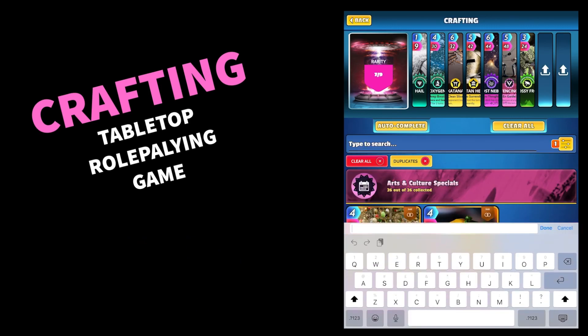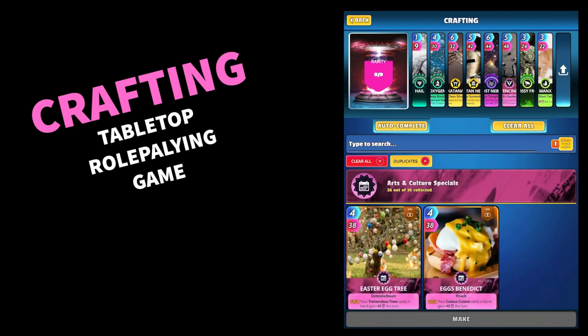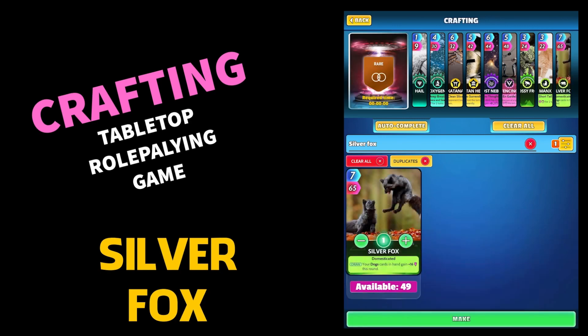Last two cards in this recipe — do make sure you copy the recipe exactly as we're doing it here. Next one is the Manx Cat — M-A-N-X — you should have loads of those; that's the cat with no tail, just in case you're wondering what the clue was. And the last card — a Silver Fox, nice card that one, and I've got 49 of those.